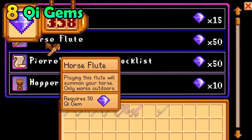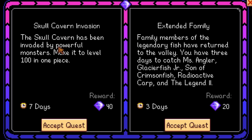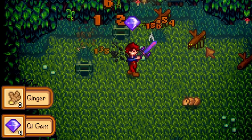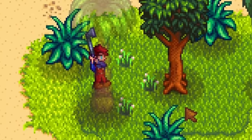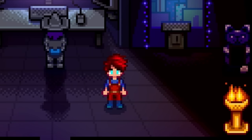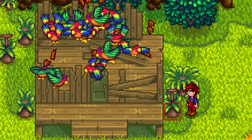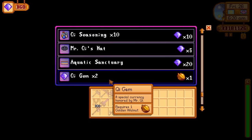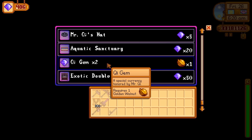Key gems are extremely important — you need them to buy some of the best items in the game. To get them, you either complete tedious quests or hunt enemies in the mines and hope you're lucky. This glitch only works if you have found an overwhelming majority of the golden walnuts. Once you do, hit the tilde key and type /recount_nuts. The game will immediately give you extra golden walnuts. Even if you already have all island upgrades, trade those walnuts for key gems at Mr. Qi's store. Then type recount nuts again and repeat until you have more key gems than you'll ever need.